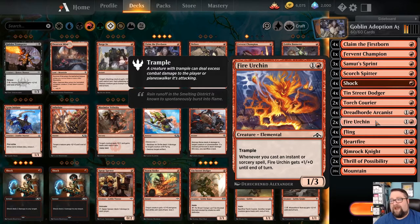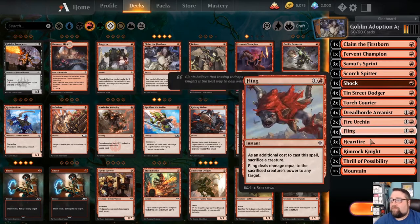We have two copies of Fire Urchin, mainly to sneak in an extra damage or two, but we really want to pump it up. It's a 1/3 elemental for one generic and one red, and whenever you cast an instant or sorcery it gets +1/+0 until end of turn. With trample, that does work out nicely.